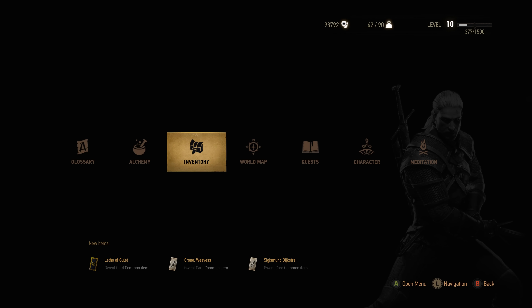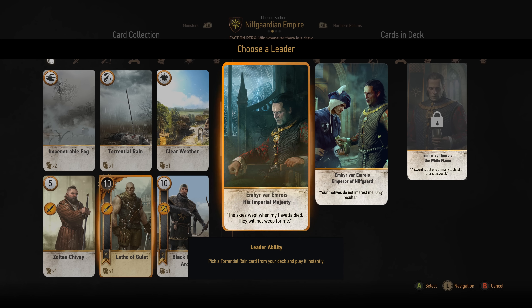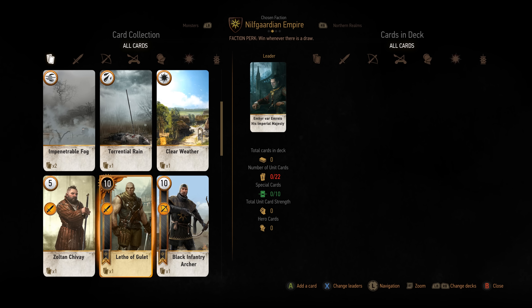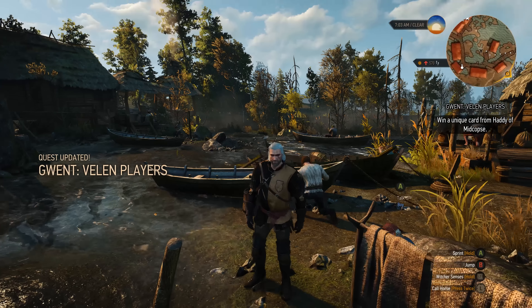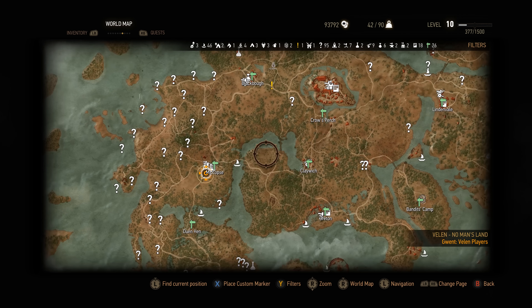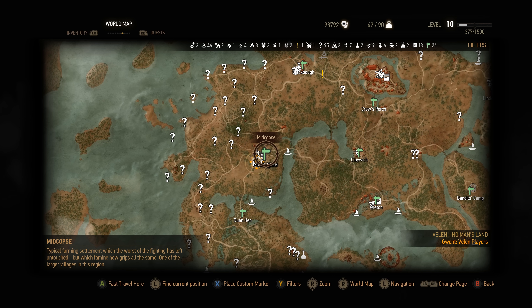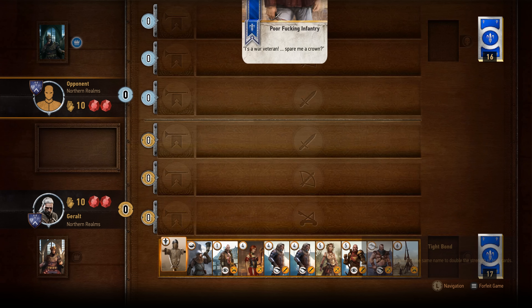We picked up Letho of Gulet, which is a hero card from the Nilfgaardian Empire deck. He is a close combat hero card — always nice to build up your Nilfgaardian Empire deck if that's the direction you're going. It's a unique and powerful deck that's a bitch to play against — if you haven't experienced that yet, you will soon. Our next stop is going to be out in Midcopse to play the little boy named Haddy.